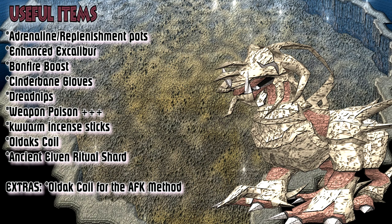Next up is the bonfire boost — boost your life points with the highest tier logs you can burn. A timer will show up depending on your Firemaking level and the type of logs used. Then we've got the cinderbane gloves: hybrid power gloves obtainable as a drop from the Lost Grove creatures and Solak, and also buyable on the Grand Exchange, although the price is quite high right now. They have a passive effect that applies poison at a 1 in 6 chance to targets.